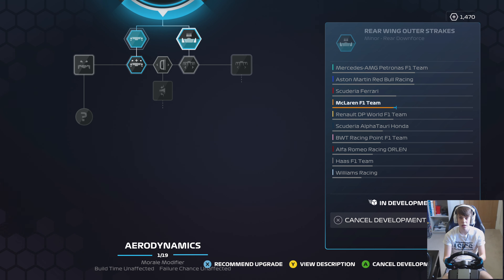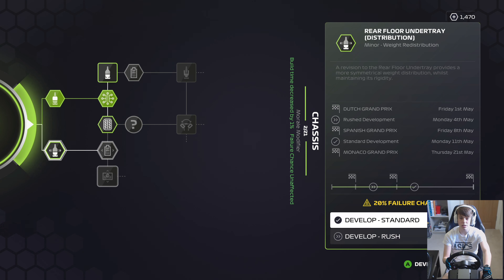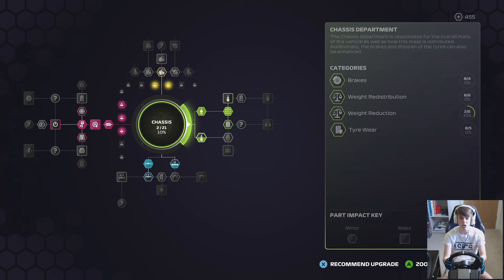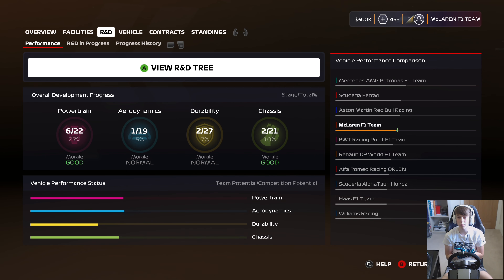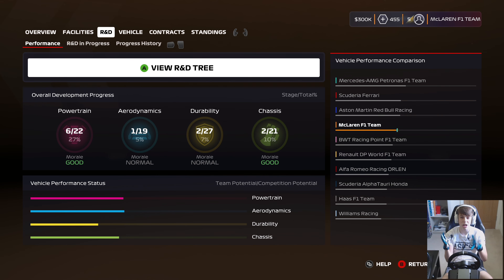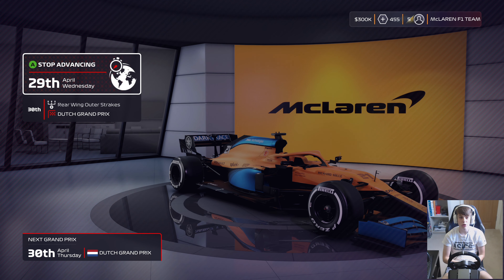We've got a couple more upgrades ready to go on the car before we head into this weekend. We've got the Pistons upgrade and some more weekly resources. We're going with the rear floor under tray distribution upgrade — 1,015 R&D points with a 20% chance of failure. There's still a little bit of a gap to Red Bull and Ferrari, but we're moving away from the rest of the midfield.